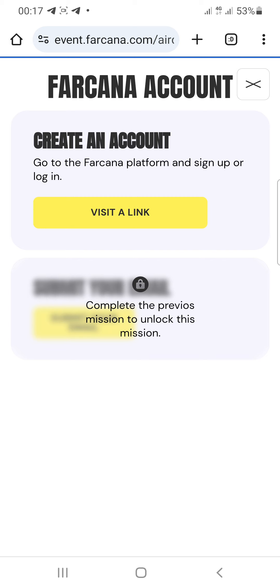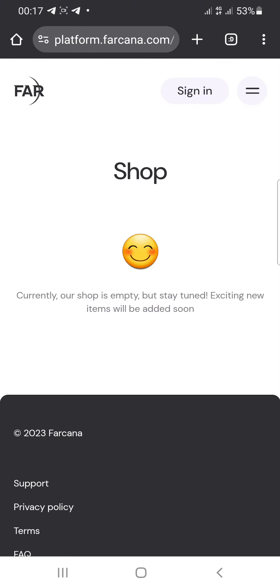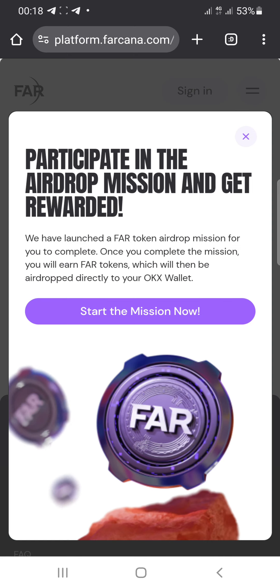There are two missions here. The first mission says: go to the Vakana platform and sign up. Click the visit link button to load the Vakana platform. You'll see it says: participate in the FAR token airdrop mission and get rewarded. We have launched a FAR token airdrop mission for you to complete.